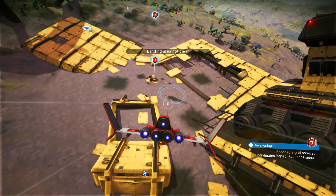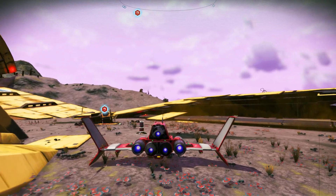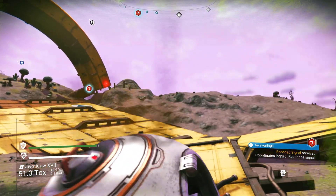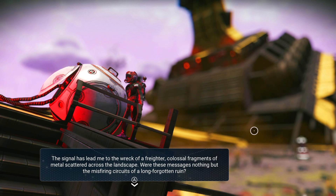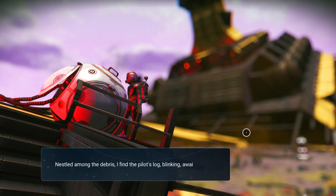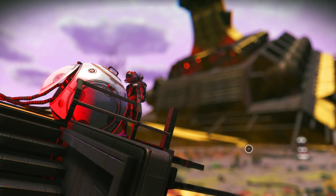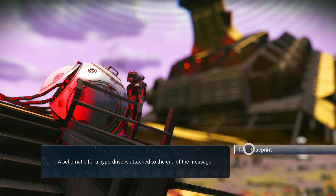It's a crashed freighter. Well, this would be salvage city — literally enough to build a city out of. Signal has led me to the wreck of a freighter, colossal fragments of metal scattered across the landscape. Nestled among the debris I find the pilot's log, blinking, awaiting input. Instead of displaying the ship's log, the terminal spits out a strange sequence of numbers followed by a short message: 'The anomaly comes for the stars — take flight.' A schematic for the hyperdrive is attached at the end of the message.